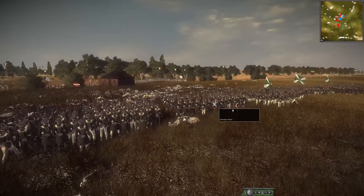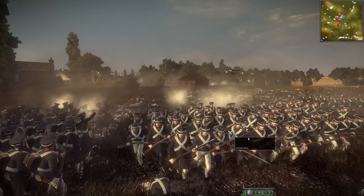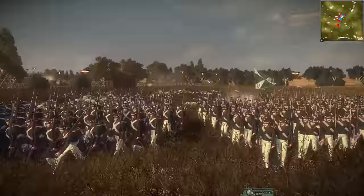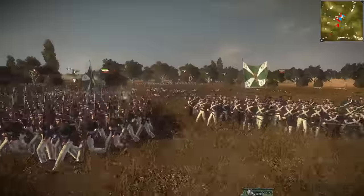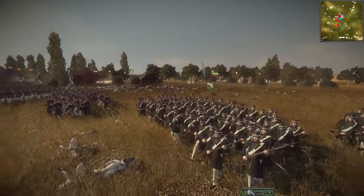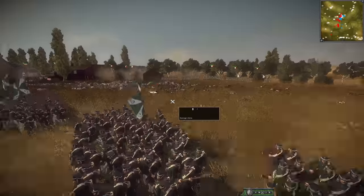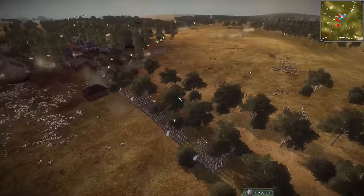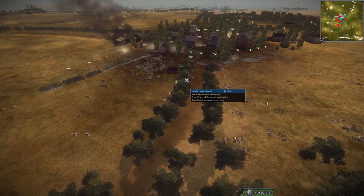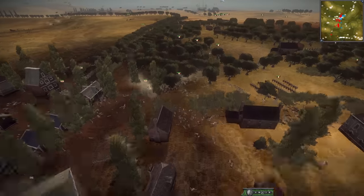Let's see what France does. Honestly, they don't really have to do anything — they can just stand their ground. They're breaking the Russian infantry, they've got them right where they want them. After that cavalry charge from the reinforcement French army and that entire Spanish line breaking, France just lifted a bunch of weight off their shoulders. They've done a great job — they're going to use this tree line and hold their ground. This is all they have to do.